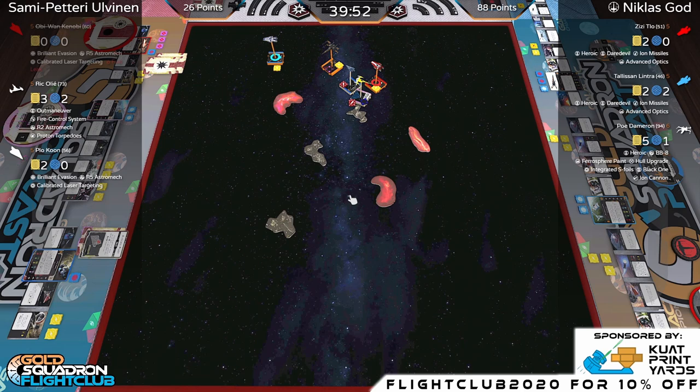Type '!flightclub' in the chat to join the wait list for Gold Squadron Flight Club. We have quite a few people in the queue. To everyone who's signed up: make sure your Discord notifications are on. Five out of six people assigned to play today didn't respond to their assignment — so please make sure you have notifications enabled for being tagged on Discord. Just that simple.